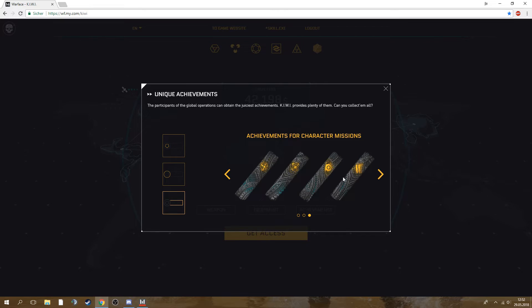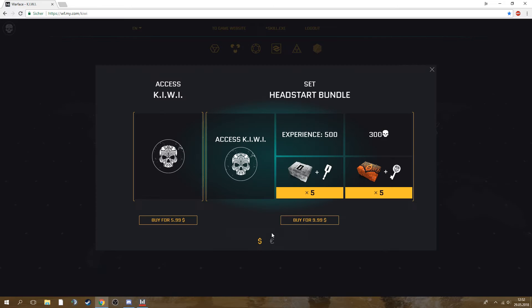Now let's go to access options. You'll have two options: buying just the access for six dollars, which gives you access to the global operation until it's gone. Or you have the Head Start Bundle which includes the access, 500 experience — pretty good for a start — 300 battle points, and these keys to open boxes. There are also some Kiwi-themed boxes with five keys for those.